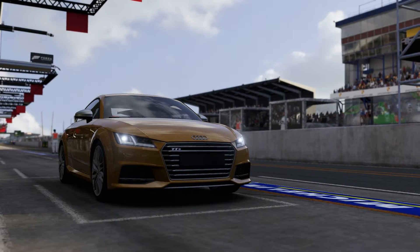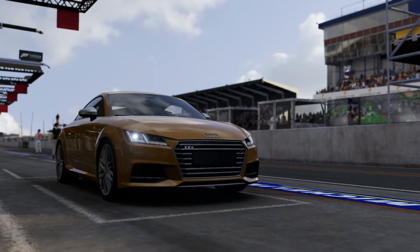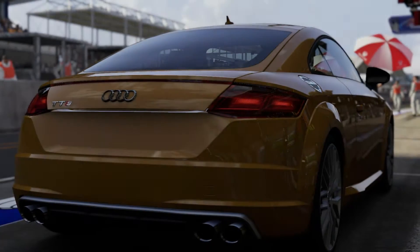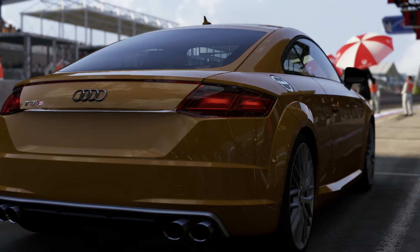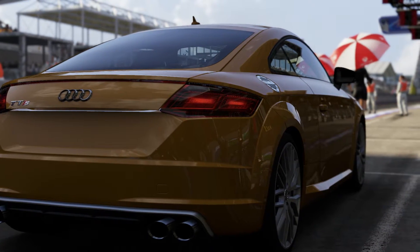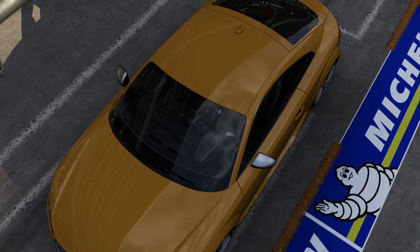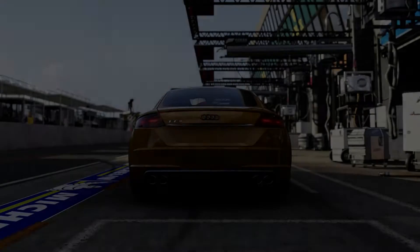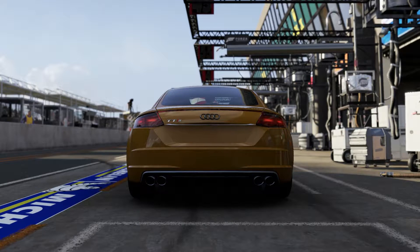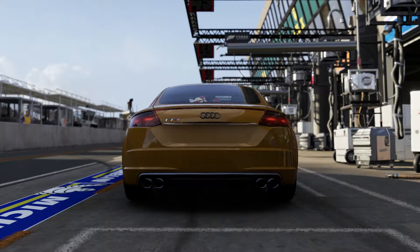Welcome back everybody to How Fast Will It Go and today we're dealing with a 2015 Audi TTS Coupe. Now this has a 914 horsepower, 615 pounds feet of torque V8 engine and it weighs 2,580 pounds, which is pretty damn light. Couple that lightness with the power and the fact it has all wheel drive, it can now do 0-60 in 2.335 seconds and 0-100 in 4.447 seconds, which is pretty damn quick.